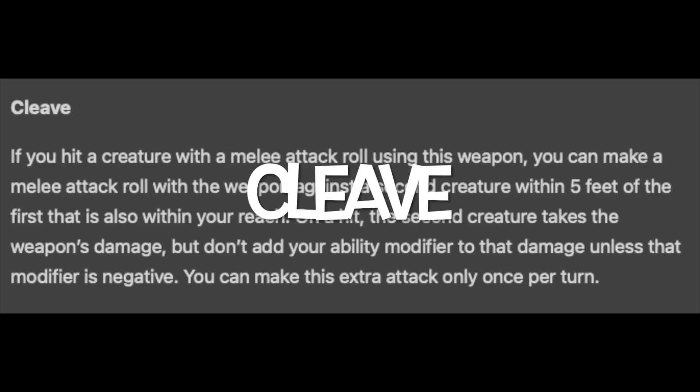First up, Cleave. The rule says: if you hit a creature with a melee attack roll using this weapon, you can make a melee attack roll with the weapon against a second creature within 5 feet of the first that is also within your reach. On a hit, the second creature takes the weapon's damage, but don't add your ability modifier to that damage unless that modifier is negative. You can make this extra attack only once per turn. This property adds two separate dice rolls — to hit and damage — anytime the cleaver catches two enemies standing together.